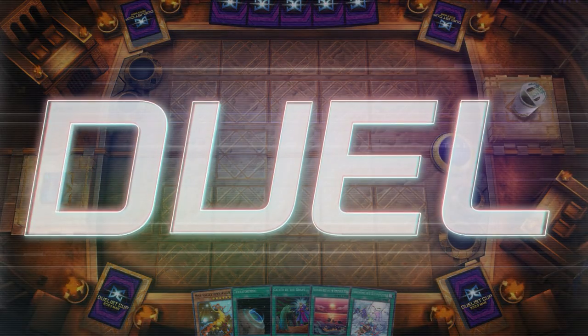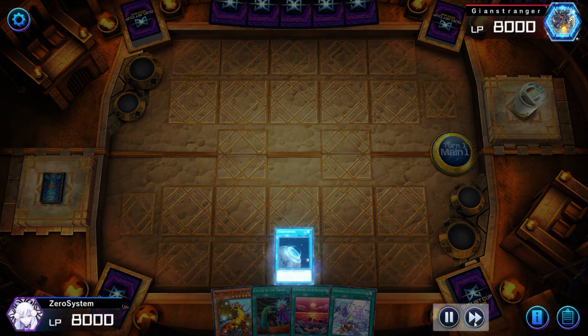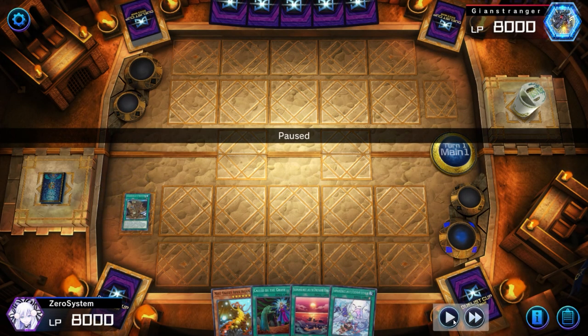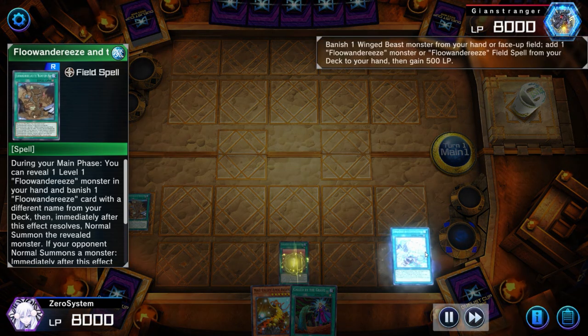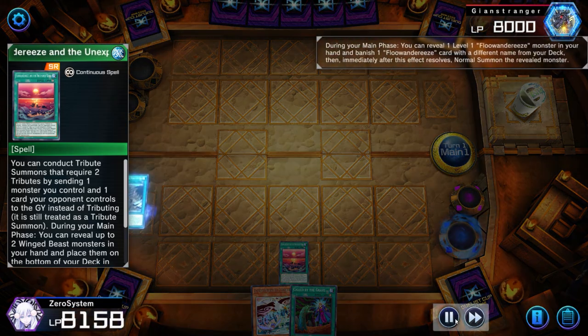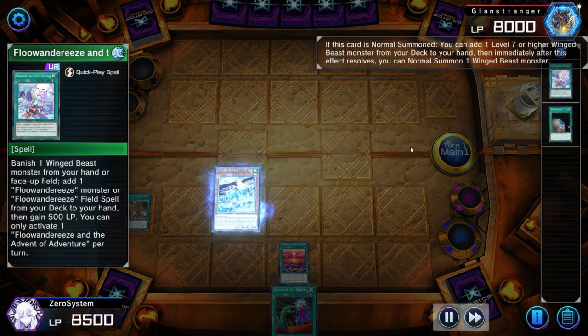This might be the final match we need to win to hit max rank in the first stage of Duelist Cup and make it to stage two. Opening hand is okay — we actually won this coin toss. This was my rank-up match, and our hand is actually kind of decent. Unfortunately we don't have a small bird, so we're forced to use Advent to banish our Apex, meaning Apex is out of rotation. But because we have both Map and Unexplored Winds, playing those two copies helps make sure we can extend in the grind game.